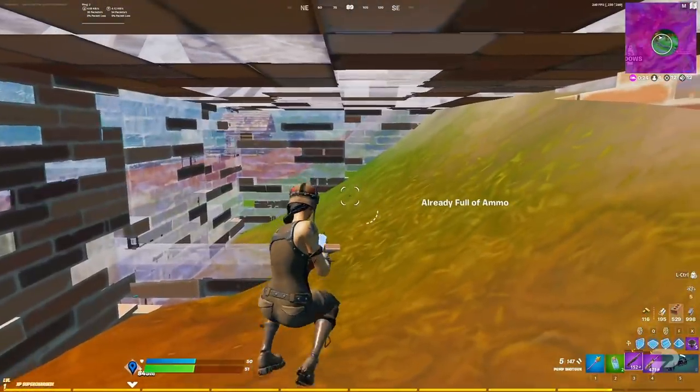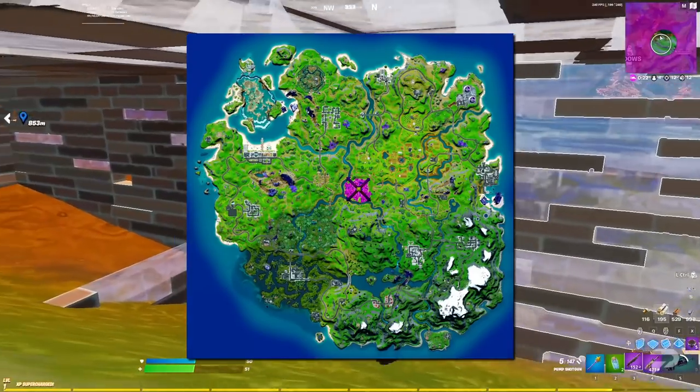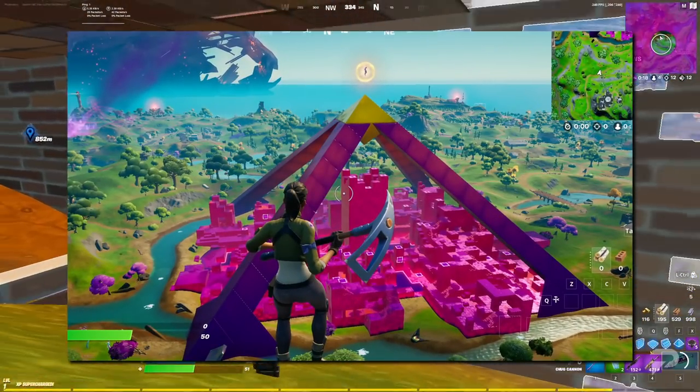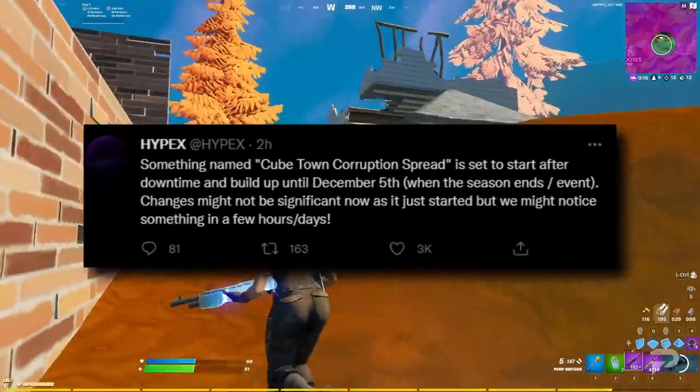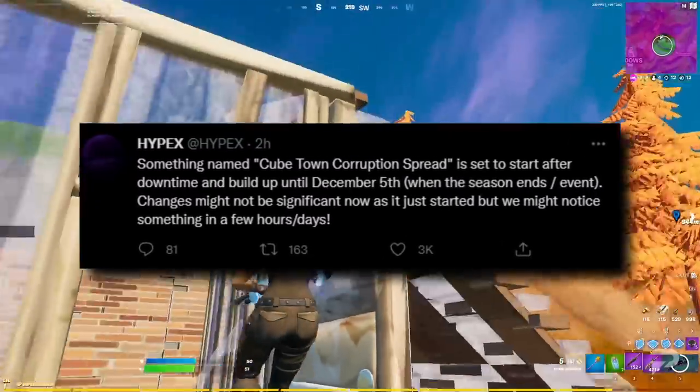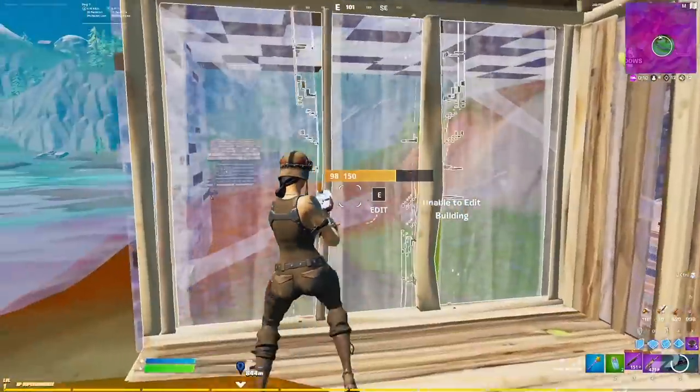Next up, let's take a quick look at the map changes. The center of the map now hosts a pyramid structure that covers the entirety of the Convergence. In the files, it has also been noted that something called Corruption Spread will be enabled this patch, which will last until the season ends in December.